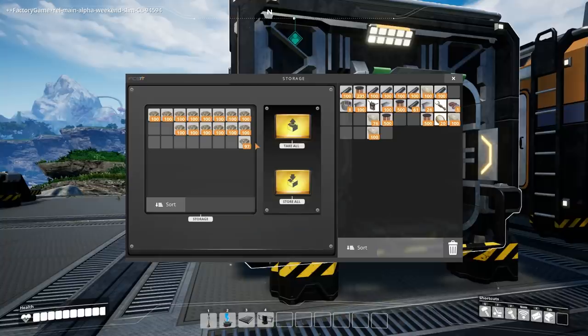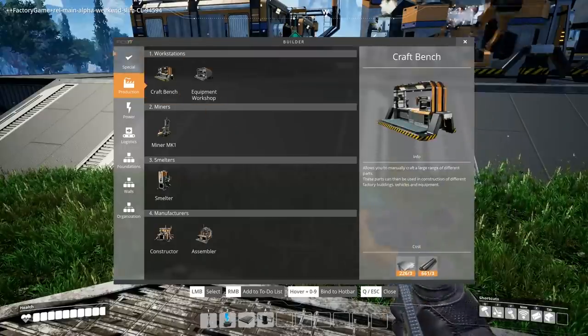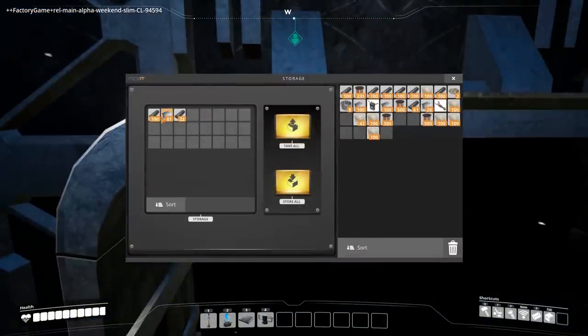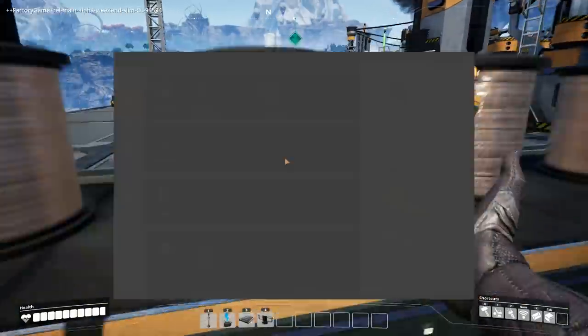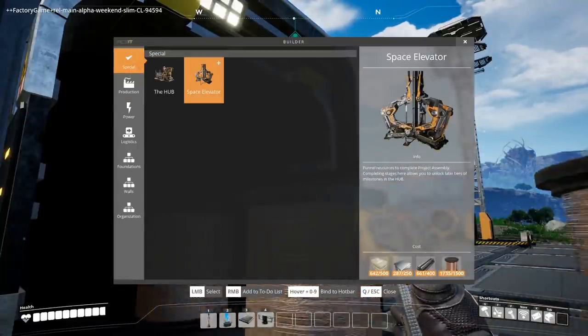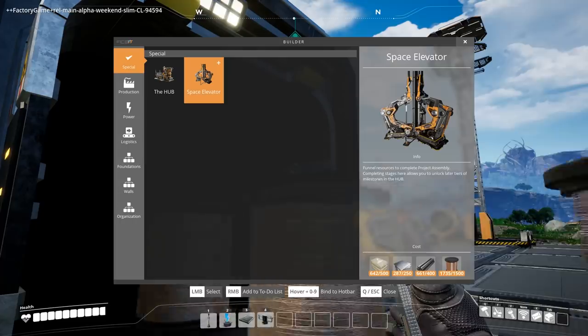Those things should be full — yeah, it's totally full. I figured it was. We're gonna have to get a bunch of concrete. I didn't even think that I should maybe automate the concrete production — I mean, we can do it. We just need another constructor bot. I'm gonna do it. I should be able to make it now — I have everything except the plates, which should be pretty easy to get. So what do I do — the space elevator? Funnel resources to complete project assembly. Completing stages here allows you to unlock later tier milestones. Can I just — oh, that thing's huge! Is it really that big?